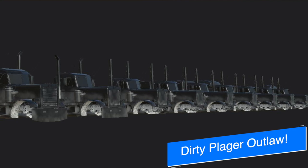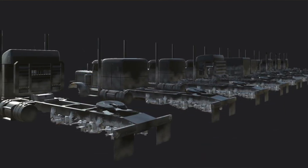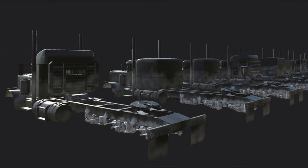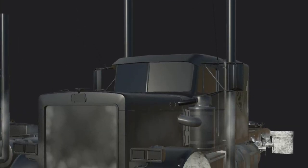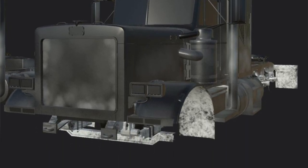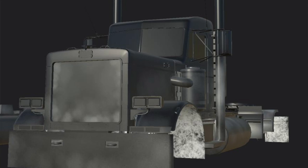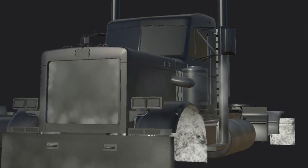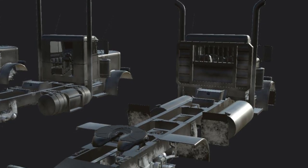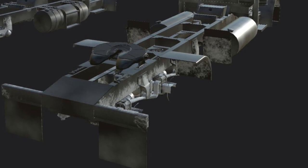CNH Modding says the Plaguer Outlaw is one step closer to being in-game. Today we can see the dirt textures — the lightest white is going to be mud, the grayish will be dust, and the black areas will have nothing on them. Substance Painter is pretty nice, more for the normal maps than anything. CNH Modding also says they're going to be cutting some things back like the double shifters and some fender configurations so they can hopefully get this mod out by Christmas — though those features will be added in a later update.